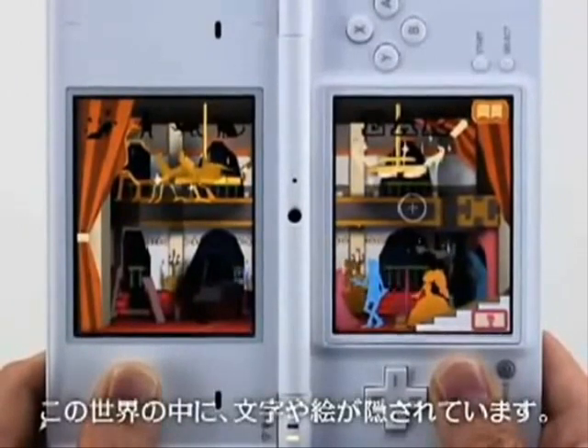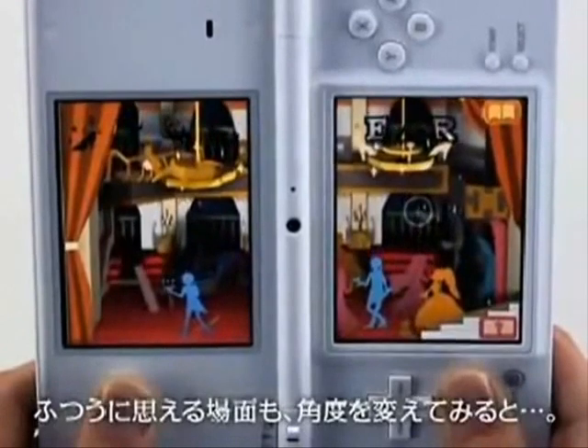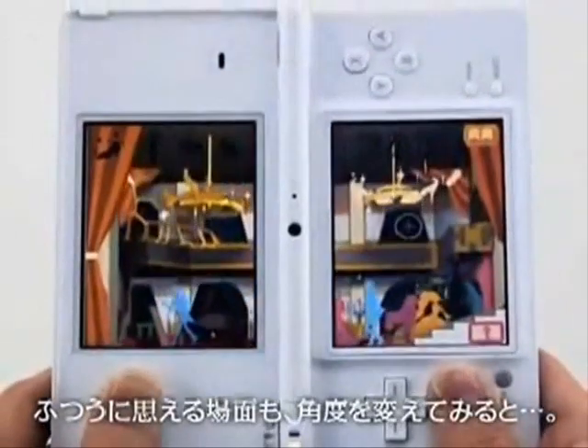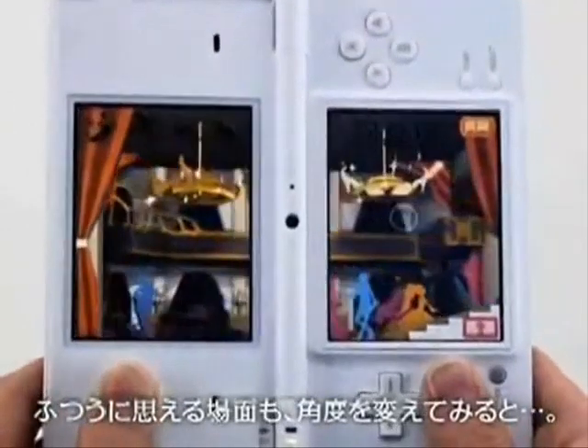Pero debo deciros que es publicidad engañosa. El 3D de Nintendo 3DS es el 3D de toda la vida, donde las cosas salen de la pantalla, pero eso sí, sin la necesidad de gafas.